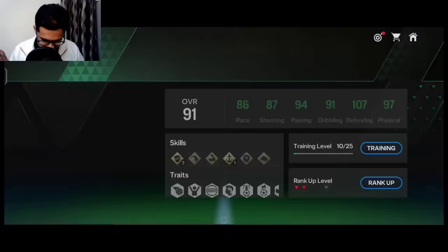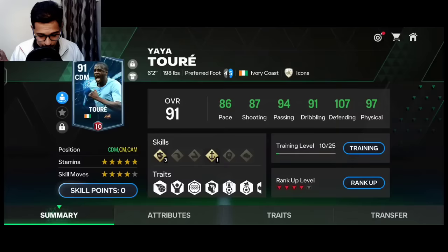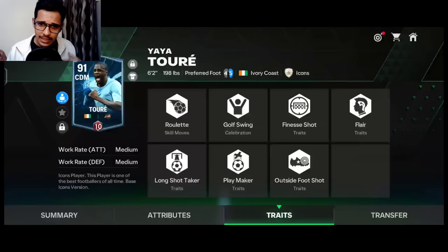Many will ask why not Desailly. The CDM gets playmaking chances too, and Desailly is so stiff - he's a center back, not made for midfield. Yes he has the best defending stats as a CDM, but Yaya Touré has a playmaker trait, great dribbling, four-star skill moves, and five-star stamina. Desailly can't pass well or shoot from his weak foot. Yaya Touré can dominate both midfield and attack - that's why I recommend his red version.